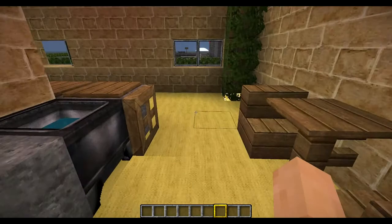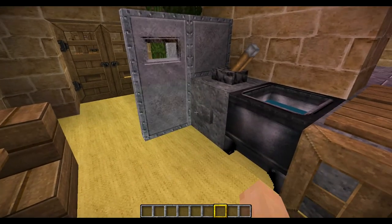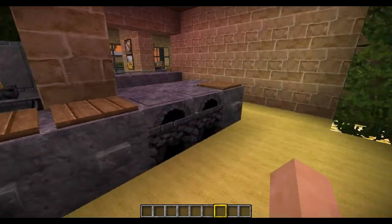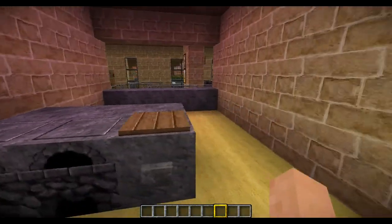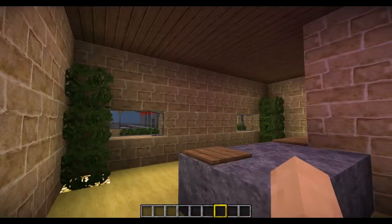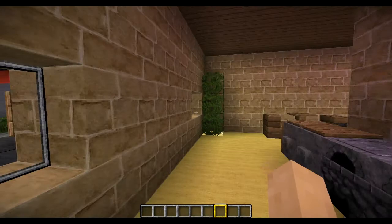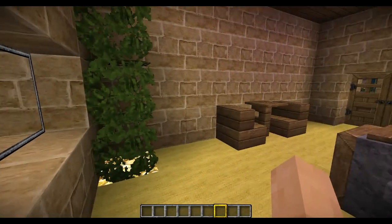So you come back here. Some refrigerator, sink, grill, places to make the food. And then here's where you give the customers the food. And then here's where you serve the drive-thru.